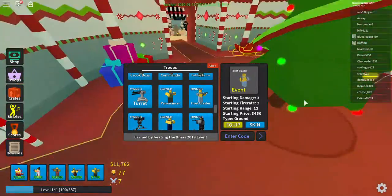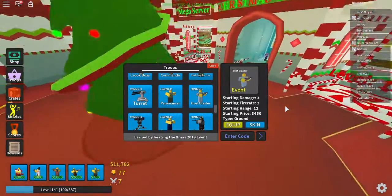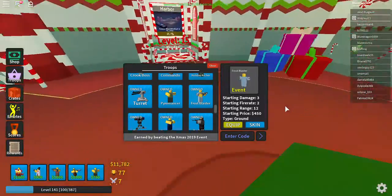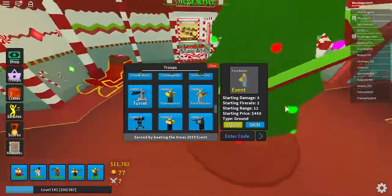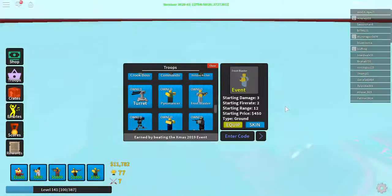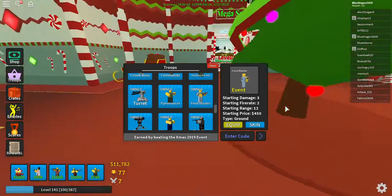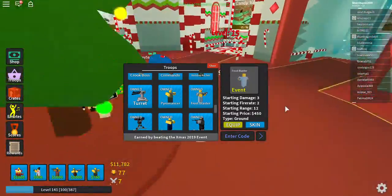The Frost Blaster's starting fire rate is two seconds per shot at level zero, and its starting damage is three — so each time it shoots it does three damage. In my opinion this tower could definitely use some work, and could be better by far on levels zero through three.